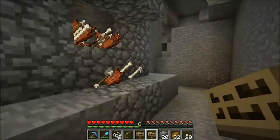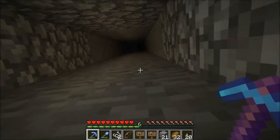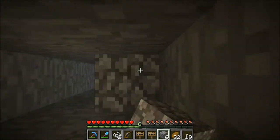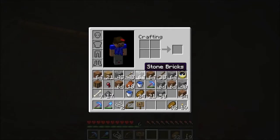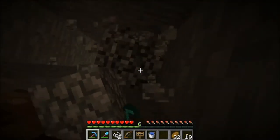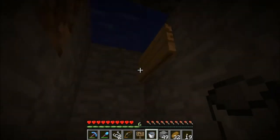We're at the bottom of the mob spawner and as you can see it's working pretty good — we're getting lots of stuff. But the thing I forgot, and thank goodness another commenter mentioned it, is we need a water stop basically at the top of this tunnel. So we're going to do that now. Basically we're going to put water here and a sign will go there so that it stops their momentum. Hopefully that works itself out.